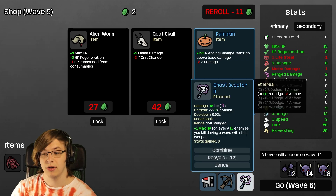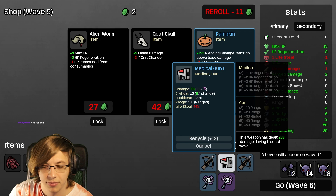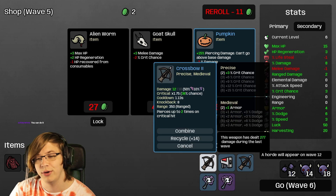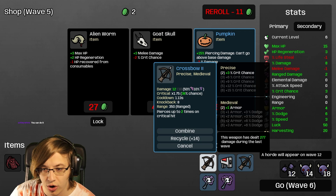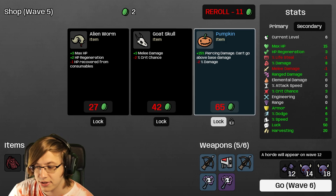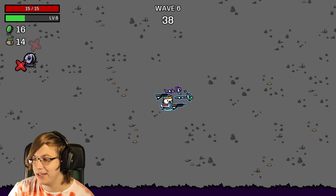Ghost Scepter yet again - we could turn that into something. Wait, I'm dumb - I thought that was going to give us a tier up, but if we find one more blue it will. We also think we want the pumpkin if we're going to keep the crossbow long-term, because that is piercing and bumping up our piercing damage will be pretty good. That is the goal!